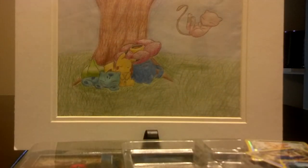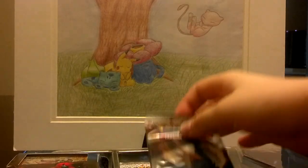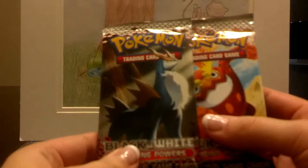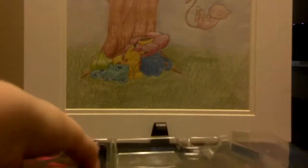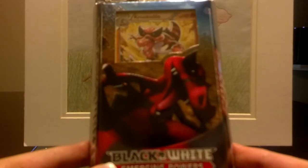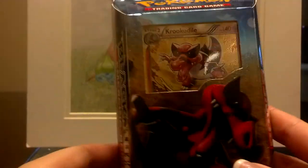From what I've seen in stores, these boxes do vary for the contents. I've seen ones that have Black and White packs, I've seen ones that have Boundaries Crossed, or a mixture. The theme decks are also kind of variant too — I've actually seen ones that even have theme decks from Plasma Storm.